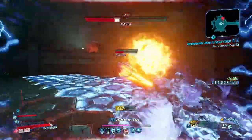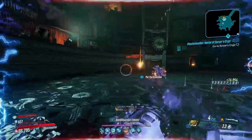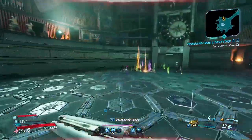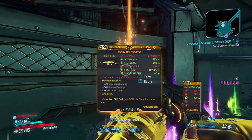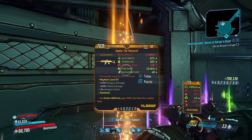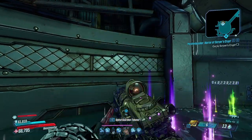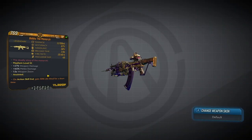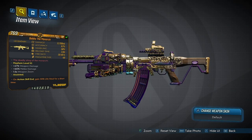We take out Killavolt with the Hell Walker shotgun and he does drop us the Monarch. I'm on Mayhem level 10 when I get this kill — Mayhem 10 actually gets you a slightly higher drop percentage than Mayhem 11. We have the Monarch and this gun is absolutely insane. There are a couple of different variations: the times-8 and the times-4. They both shred. The times-8 requires more reloading, so if you don't want to reload constantly the times-4 will do you perfectly well.